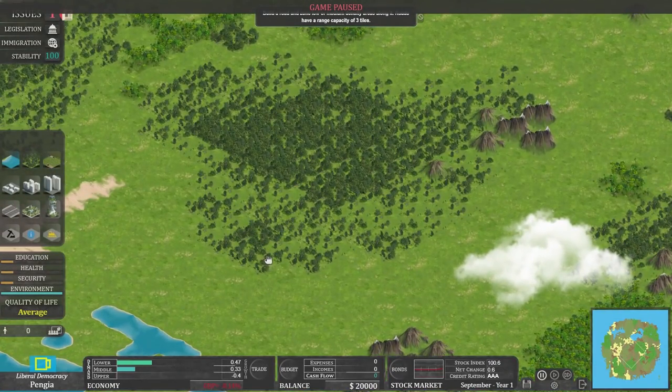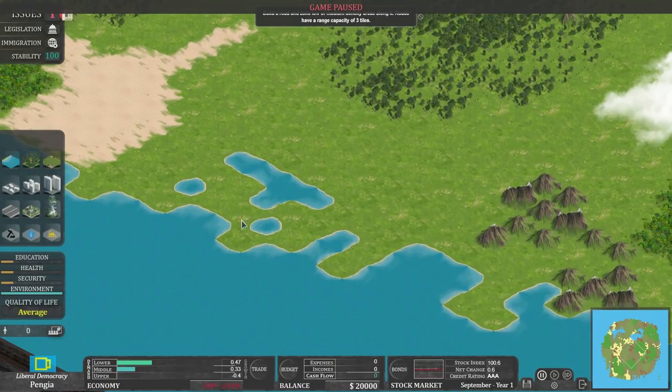Maybe here somewhere, because we've got potential for business opportunities and money-making stuff from oil and rainforesty gold in there. We've got some mountains for iron, plus a nice big flat bit to build farms, houses, and all that kind of jazz.